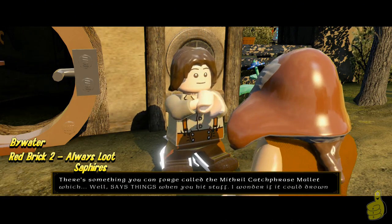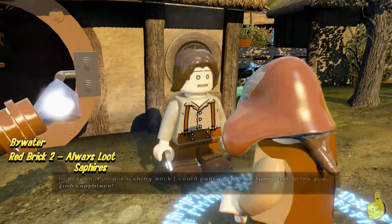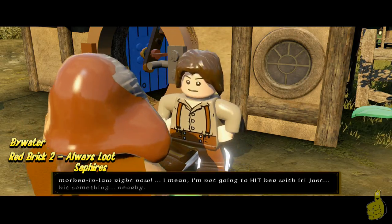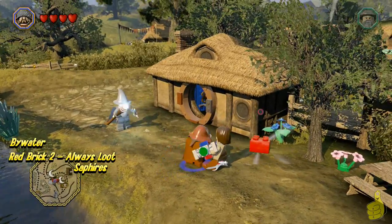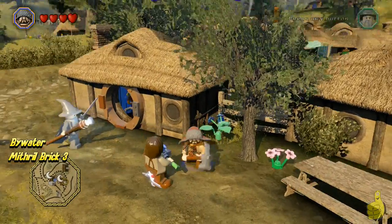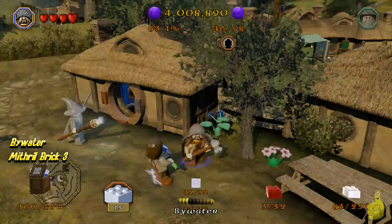One right after another, this dude is outside now and he's telling us that his mother-in-law is a pain in the butt, so he needs this new item called the Mithril Catchphrase Mallet. I haven't used it yet — I even went and forged it for him. Since we have all the schematics, we just needed certain Mithril Bricks, and I didn't have enough to forge them all. Make sure that you don't go and forge the wrong ones, otherwise you'll be on the search for more Mithril Bricks. Once you provide him with the Catchphrase Mallet, it gives us the opportunity to buy the Always Loot Sapphires. Now, this is kind of a bogus one too, because it costs $600,000, and what it does is when you smash and loot something like a barrel, it kicks out sapphires instead of wood or rope or fish.